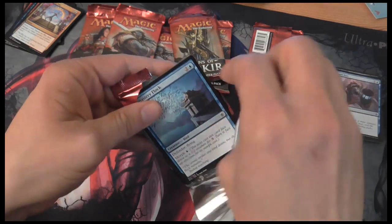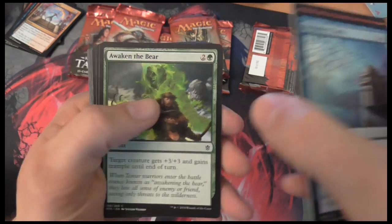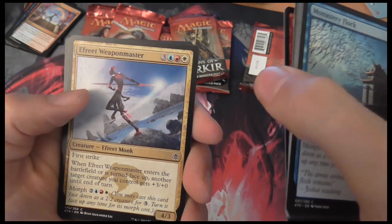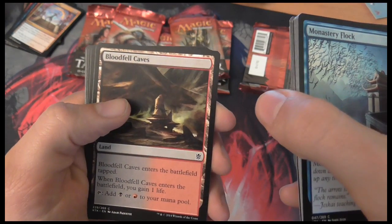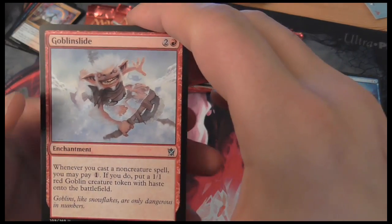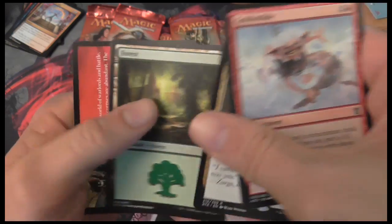Mythic Rare — the first planeswalker I've ever pulled! Third booster: Monastery Flock, Leaping Master, Rush of Battle, Awaken the Bear, Molting Snakeskin, Dismal Backwater, Tormenting Voice, Abzan Falconer — in three colors. Back in the days, this would have been unthinkable: a gold three-color card with enemy colors in the common spot. War Behemoth, Bloodfell Caves, Goblin Slide. Uncommons: Become Immense again, Heart-Piercer Bow, and another Utter End — white and black. I think I'm going to go for white and black now. Forest and a tip card.